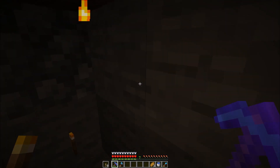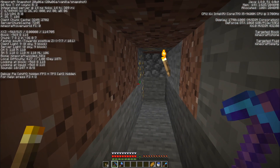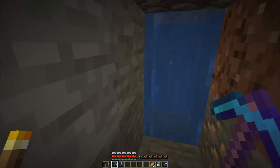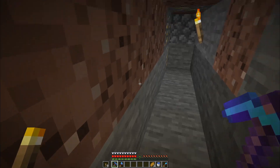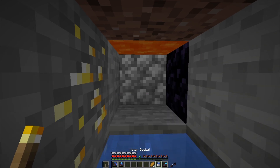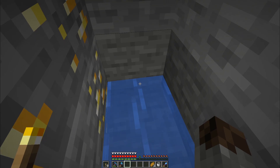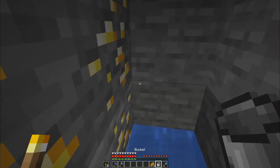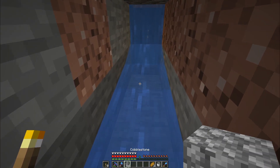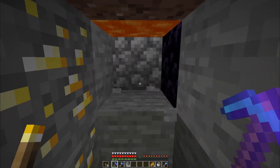So we've already encountered some minor issues while mining this out. I actually decided to go down to Y level eight because while we're digging this out we can find some diamonds and things. But yeah, we've got this little situation going on here — I need to go get some more water now. I thought it was a bit weird that the lava was just there.